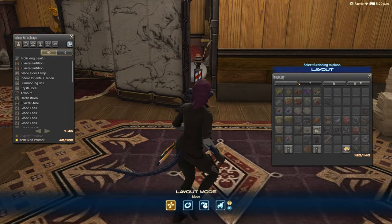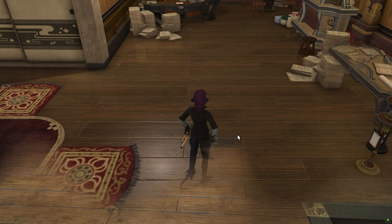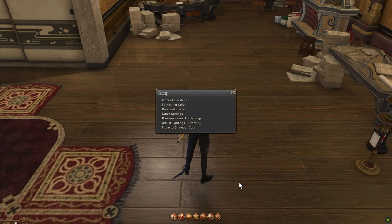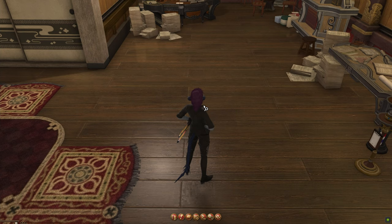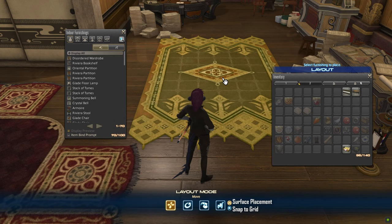If you've never furnished in this game before, starting out: if you need furniture, the apartment merchant in the lobby has a lot for sale and for pretty cheap too. Once you have some stuff to place down, head over to your apartment and open up the housing menu, which is under Social. This will have various options for you to mess with, most of which are very straightforward. You'll mostly want to focus on the top option, Indoor Furnishings.